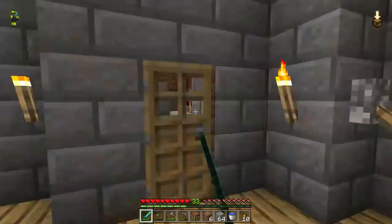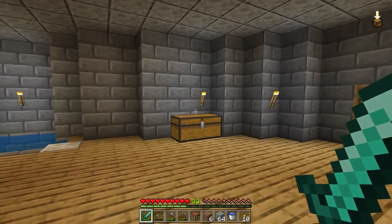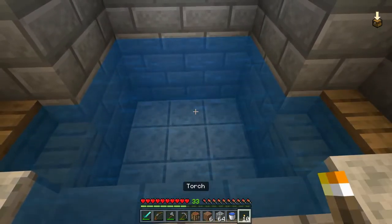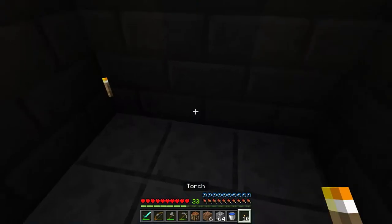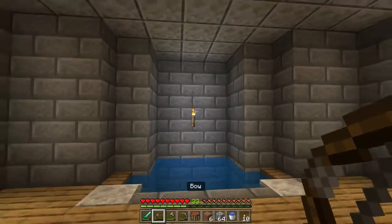We've got pretty stats. Close the door. Got some chests, little area here, little water area. Don't do something with that — like, have a little tunnel outside. Didn't mean to do that. There we go, put that back on.